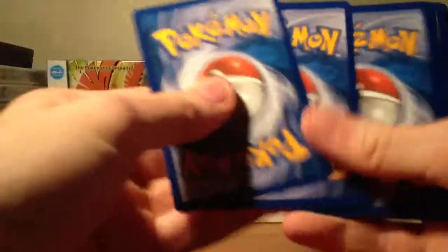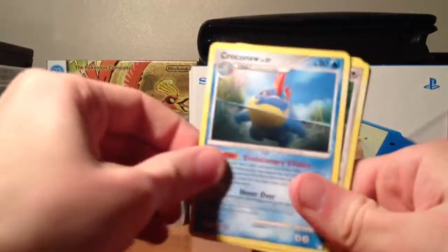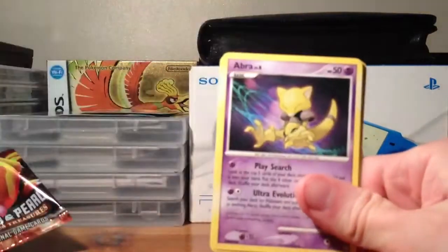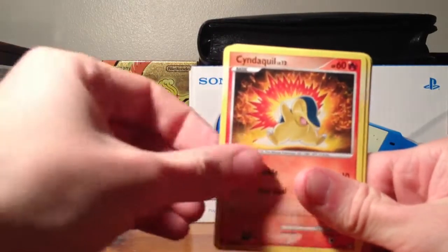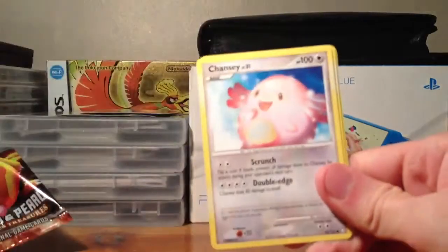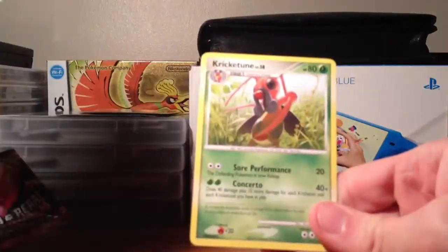Garchomp pack. Graveler, Croconaw, Dodrio, Abra, Cyndaquil, Remoraid, Chansey, Larvitar, Surskit Reverse, and a Kricketune.